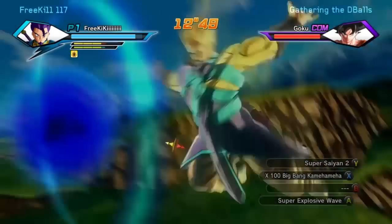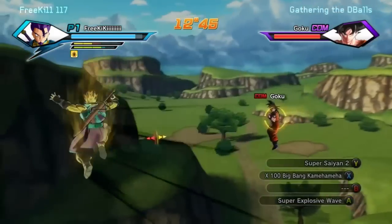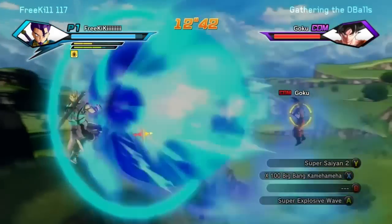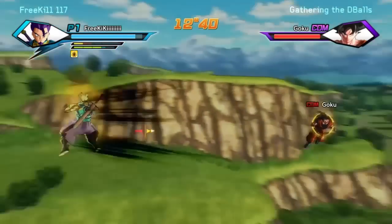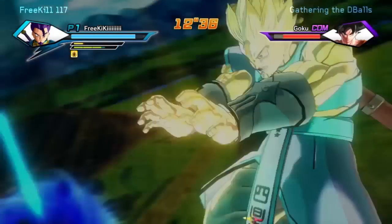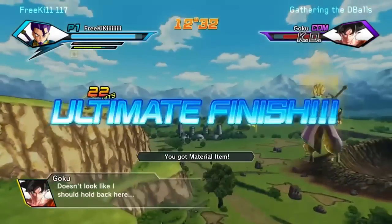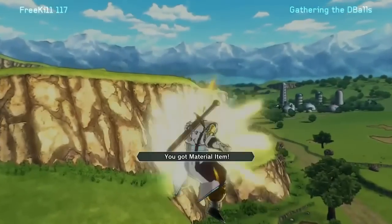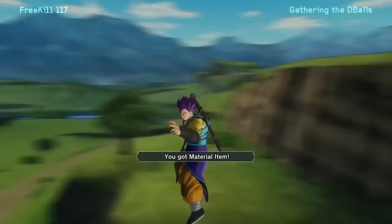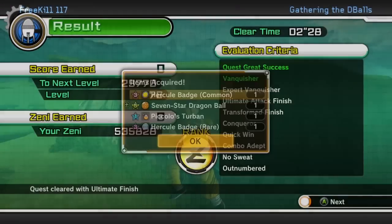Since Goku asked for my best, I should go ahead and go Super Saiyan and repeatedly try to X100 Big Bang him. But I guess he was obviously teasing me since he was just kind of floating around. As you see when you beat the mission, in the acquired items list it will show that I have received a 7-star Dragon Ball.